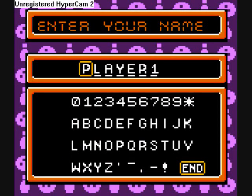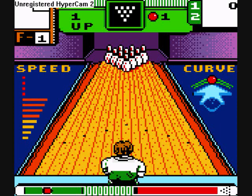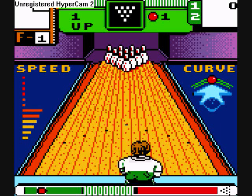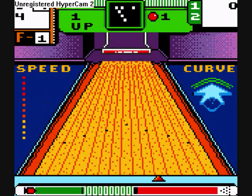Gotta get as much of a game in as I can. Basically, left and right to begin — set your position on the alley. You then hold A, and up and down adjust your speed, left and right adjust your curve. And I fouled. Isn't that lovely? You wanna wait until the little character gets into position, then you let go of A. Give it a speed, give it a curve, and let fly. That was a bad shot.